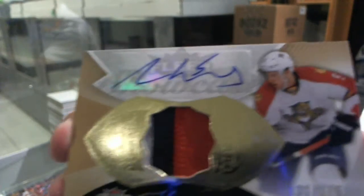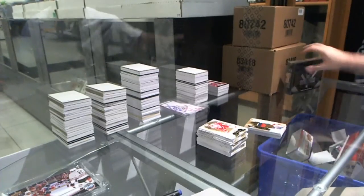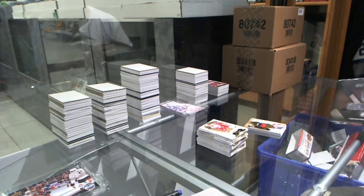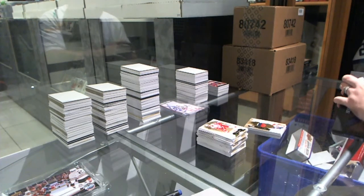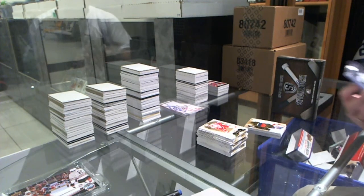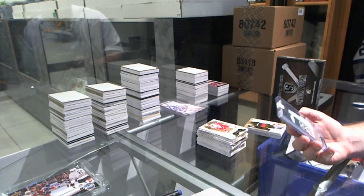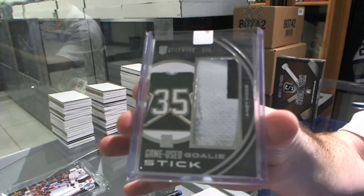That is not too shabby of a box. All right, well, that's a good break right there for those. We start off for the Dallas Stars — number five of five — goalie stick. Andy Moog.